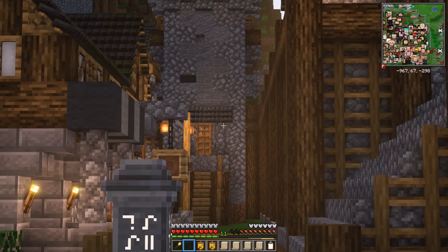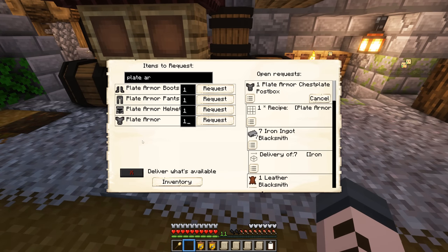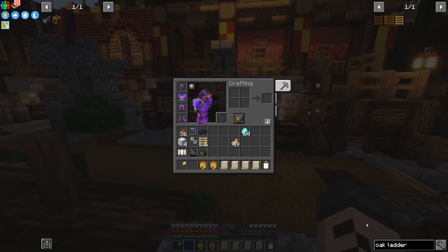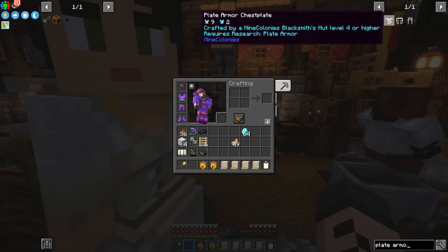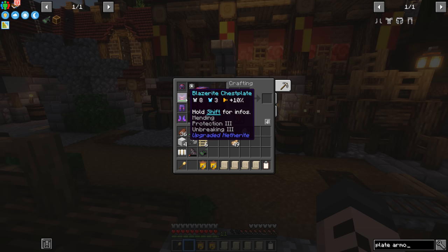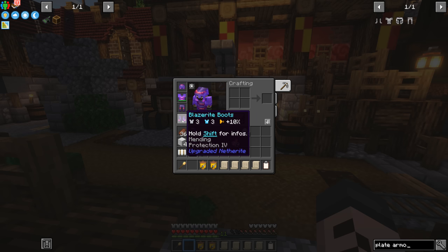Let's go over to the town center and grab a set of this to see what it looks like. We're going to request plate armor boots, plate armor pants, plate armor helmet, and plate armor in general. What is plate armor compared to diamond armor? Well, it's 9 armor and 2 magic armor. My set of blazerite is 8 armor and 3 magic armor — so actually this plate armor is even more protective versus physical attacks than my blazerite netherite chest plate. The boots are also 4 and 2 versus my blazerite boots which are 3 and 3. My blazerite stuff is still a little better because it makes me 100% fireproof.